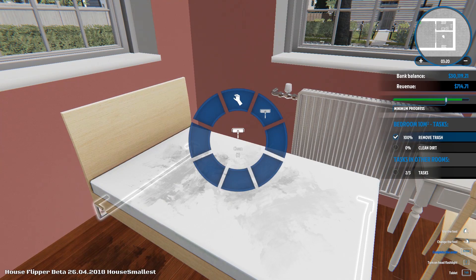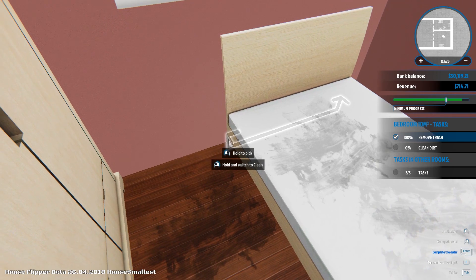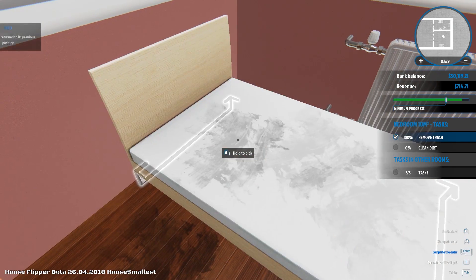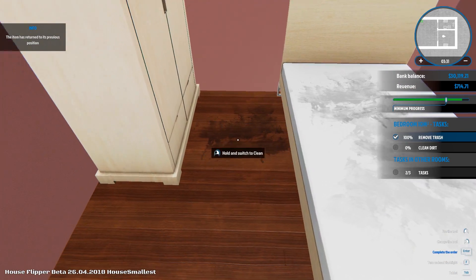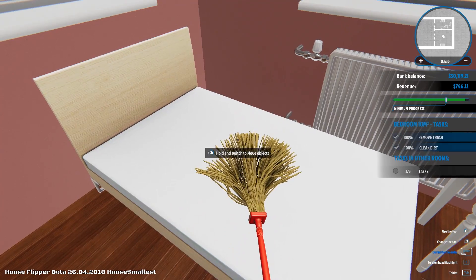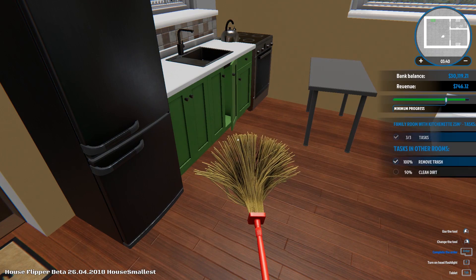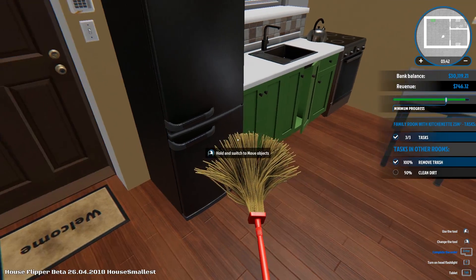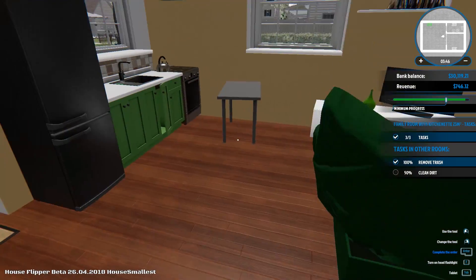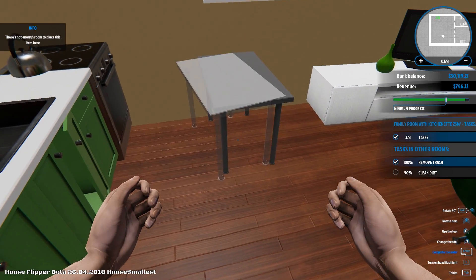We just need to clean the dirt — there we go. How to pick up — is that the whole bed? Yes, that's the whole bed. Let's clean the dirt here as well. Remove trash and clean dirt — okay, there's a task in other rooms. Let's close this one and move this a little bit further.